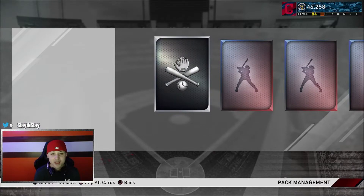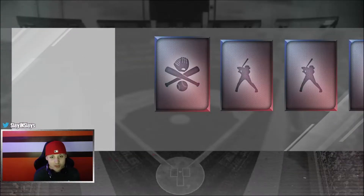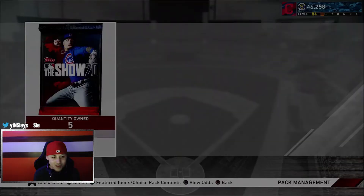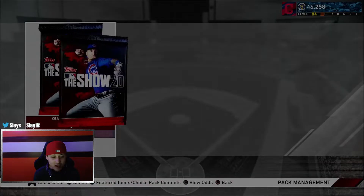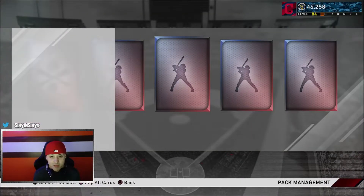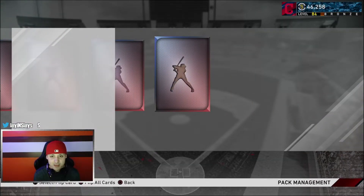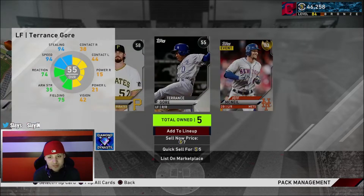Now we got our show packs from playing the conquest, plus prospect packs from conquest too. If we can get a diamond out of here that'd be a super dub. We get a gold - Starling Marte, nice, another 2,000 stubs. Five more packs, come on let me get a diamond. These are going to help the live series sets. Free packs - you can sell all this stuff and come up on some stubs. We get another gold to end it - Jeff McNeil, not bad.